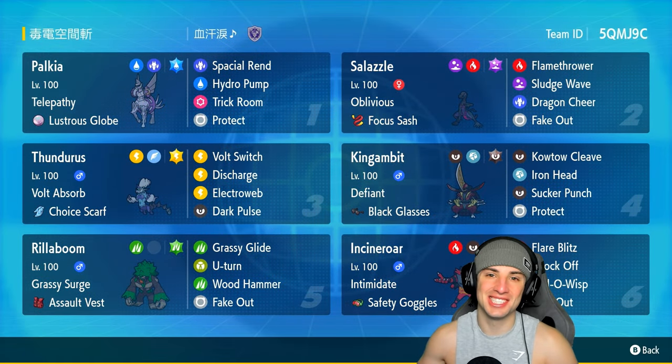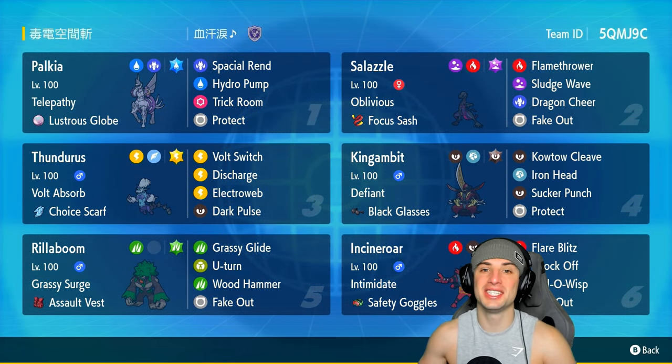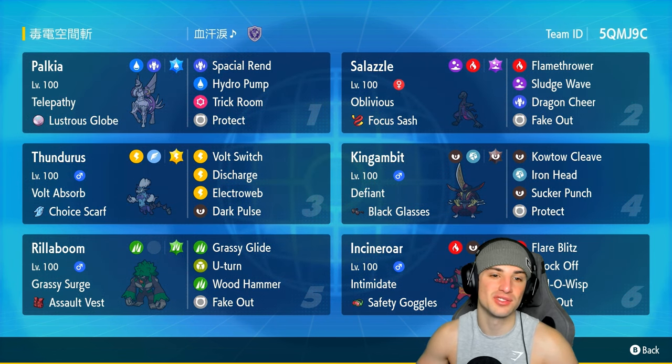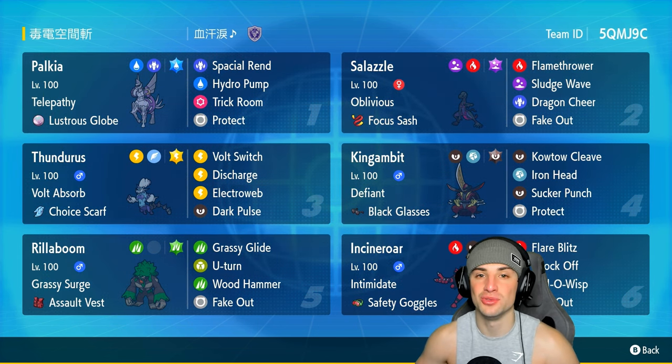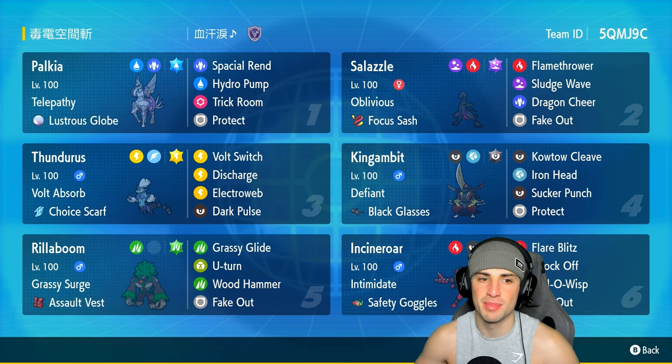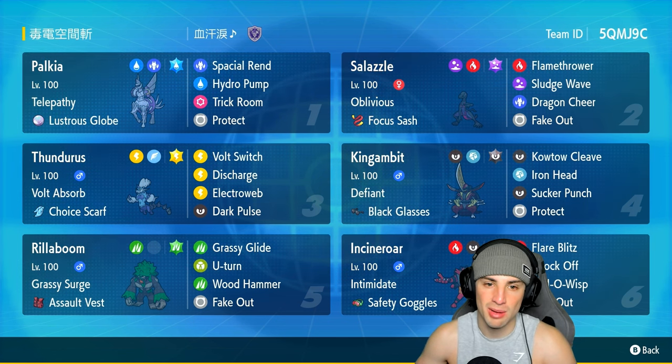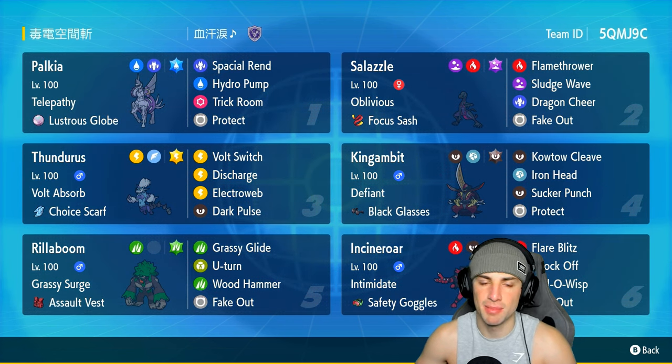What's going on YouTube, Jeans here, welcome back to the channel. In today's video we're rocking out with a Gen 4 box art legendary — we got ourselves Origin Form Palkia. I haven't used Palkia in a hot minute and I absolutely love this Pokemon due to its design and its Water/Dragon typing. This Palkia build has the Water Tera type with Telepathy as its ability, the Lustrous Globe, and the moves Spatial Rend, Hydro Pump, Trick Room, and Protect.